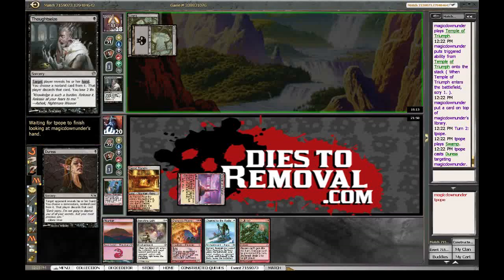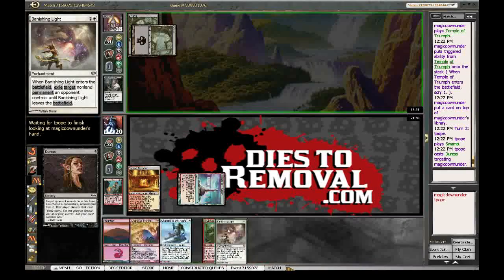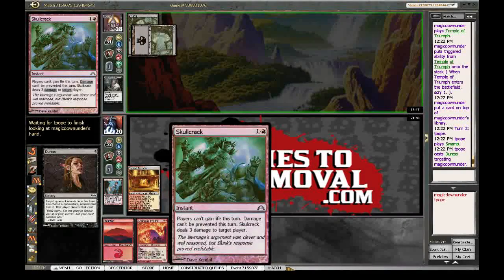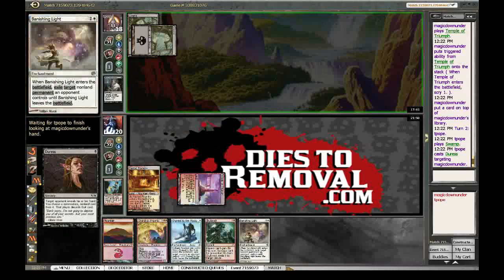The multiple Duress in Forcy's hand makes me wish I had played the Rebel instead, but I'm not really a huge fan of Rebel in this matchup. The best target is Skullcrack, followed by Chain Rocks. Bouncing Light is a pretty weak target, I think.